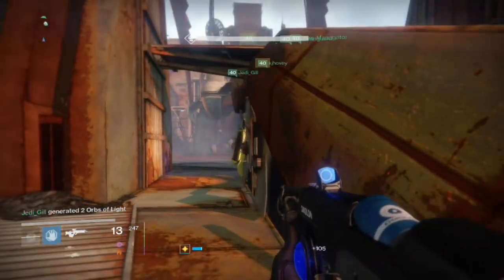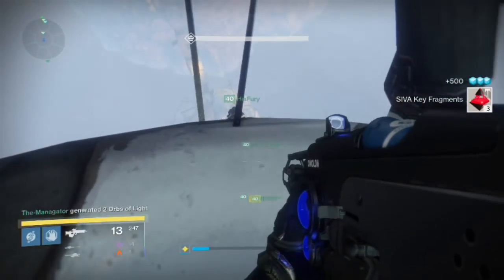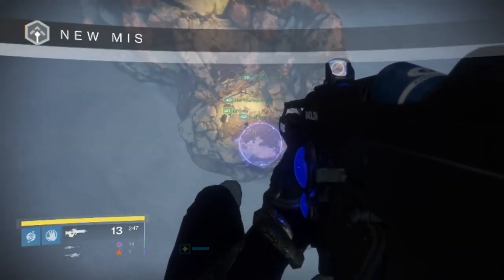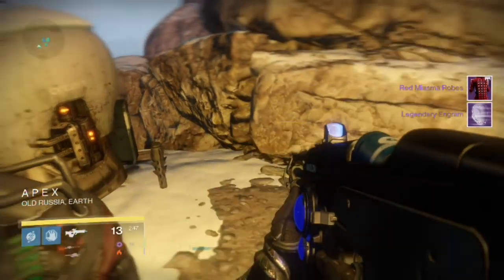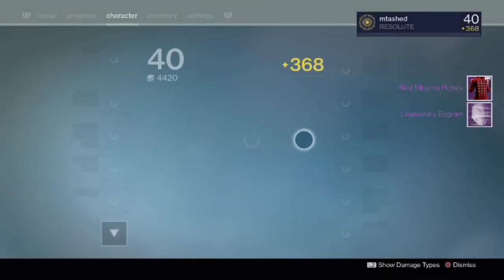You're going to barrel on towards the edge of the bridge, and you're going to actually have to jump off of it. Down below, there should be a couple engrams waiting for you, containing random gear pieces or weapons. And that's it for the Siege Engine. Quick little tip: just past this section on the other side of the bridge, there's some rocks — climb on up, and there's another chest waiting for you, hidden up top.